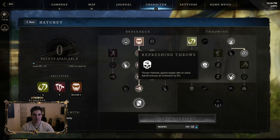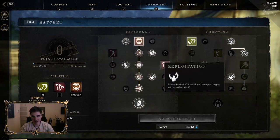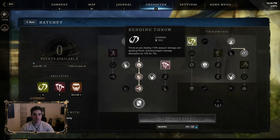This passive here is a filler, it doesn't really do much. But Exploitation is the main passive for this build — all attacks deal 15 additional damage to targets with an active debuff. This pairs up very well with Running Throw because it applies Rend, and Rend reduces the target's defense by 10 percent.